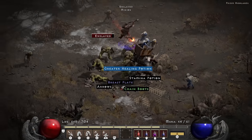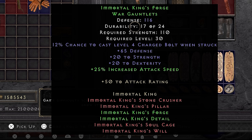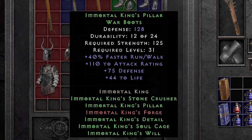I go and farm Eldritch because I am finally getting close to being able to wear the first pieces of the Immortal King set. At level 29 the belt unlocks — it's actually quite a nice belt with the maximum amount of slots, 25 to strength and a total of 59 resists. At level 30 the gloves unlock as well, giving 20 to strength and dexterity for some nice damage and attack rating. The big winner here is the set bonus of 25% increased attack speed. And at level 31 the boots unlock with their 40 run/walk, 110 attack rating and 44 life.